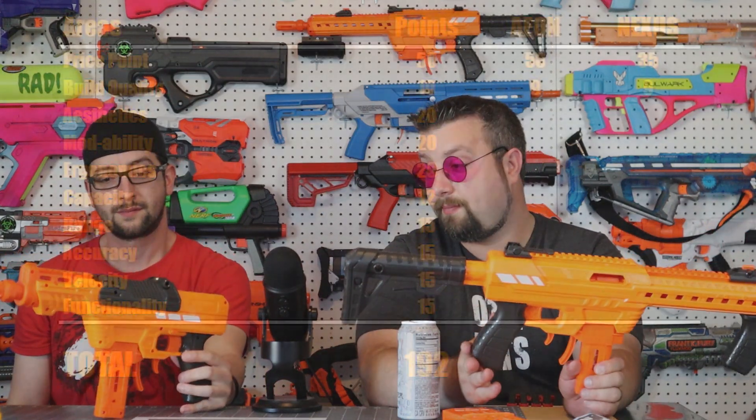In comparison to Worker, Worker darts just fall apart every time we shoot them — they're always losing their heads. These ones, I've never seen a head come off yet. So in summary, 50 points for the Aeon. We spent a little extra time on this area because it's very crucial — both of them are cheap for what you're getting, but the price point of $25 US for the Aeon is just unbeatable for what you're getting out of the package.